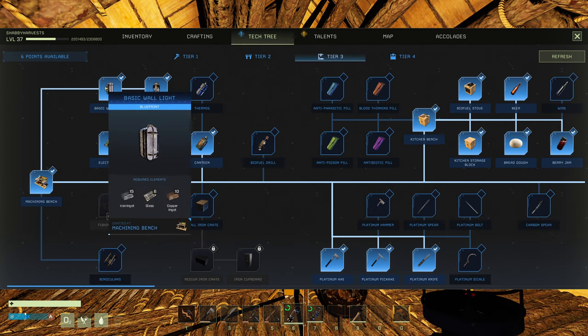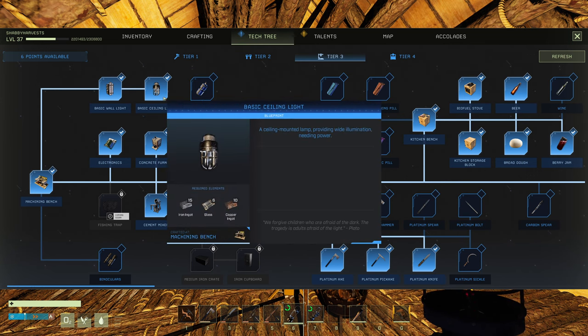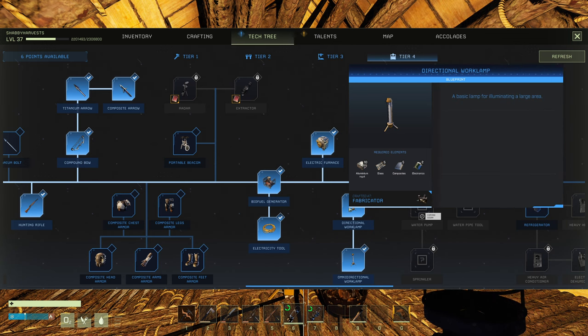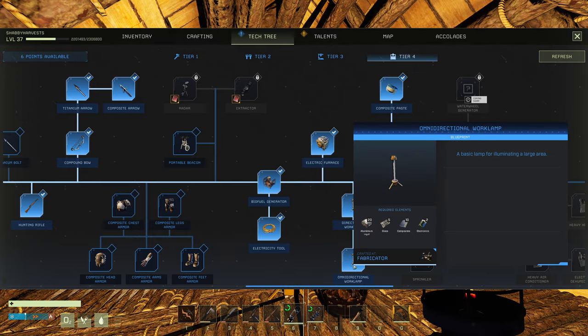Moving to tier three: the basic wall light costs 15 iron, 6 glass, and 10 copper. The ceiling light is 15, 6, and 10 as well — same cost for both. In tier four, the directional work lamp is 5 composites, 10 aluminum, 5 glass, and 2 electronics. The omni-directional is 20 aluminum, 5 glass, 10 composites, and 2 electronics.